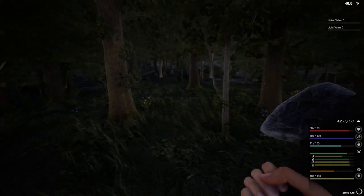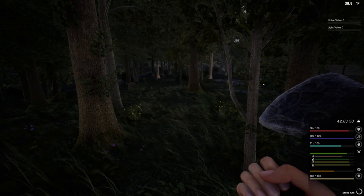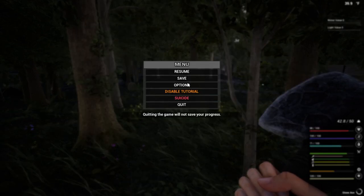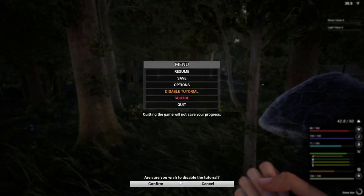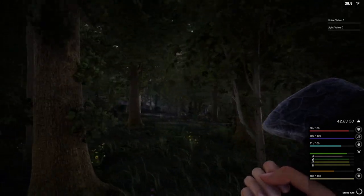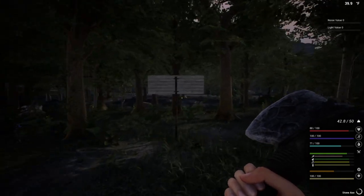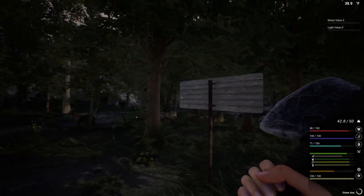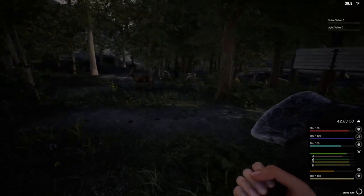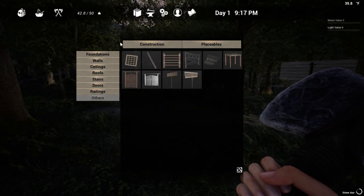Task complete! Once you put down your land claim pole it gives you all these new things. Let's turn the tutorial off — disable it. We don't need no tutorial. Now that we've got our land claim pole down, let's make just like a shack to work out of. We need a shelter.